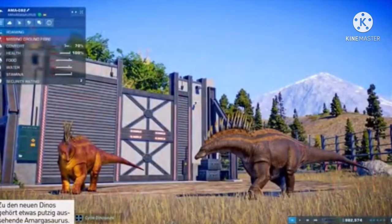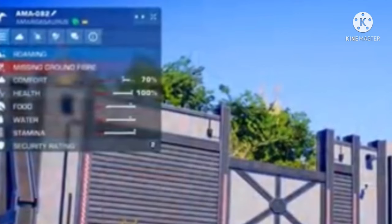Also in this image, we actually get to see the icon for the Amargosaurus — the social stats showing comfort, health, food, and water as in the first game. However, two new things are showing: stamina and security rating.